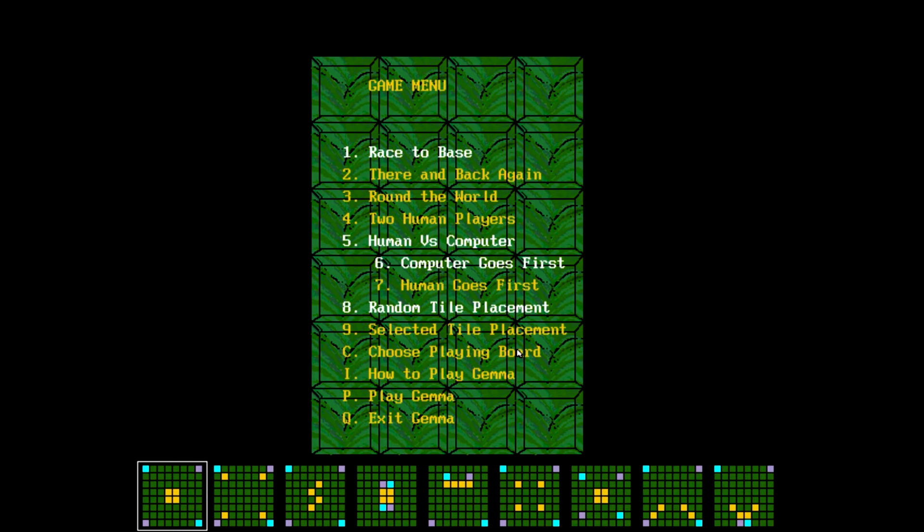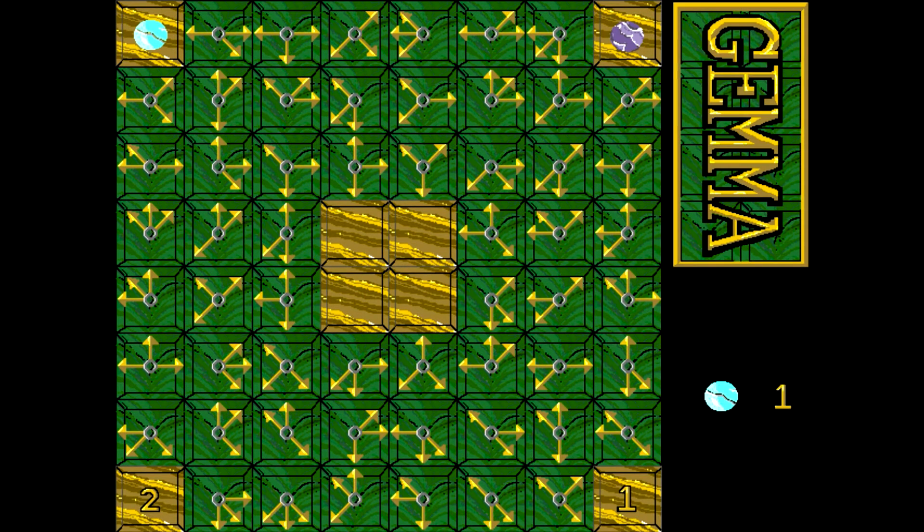This is weird. Let's just stick with this initial board here, set it to human versus computer. Computer can go first - why not? And race to the base. So, play Gemma. Okay, so I think I can get a better idea of the color count now - it's one, two, three... yeah, this is definitely using less than 16 colors, either exactly 16 or fewer. So this is not super VGA, and you do not need UniVBE to run this.